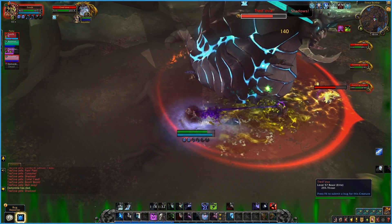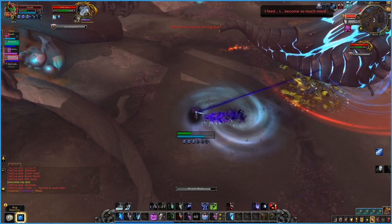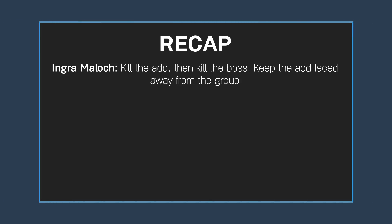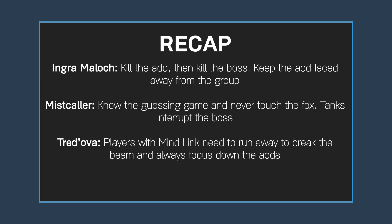Two players will be targeted with a mindlink beam. Those players need to quickly run in opposite directions far enough away to break the beam. Quick boss recap: Ingra Malok — kill the add, then kill the boss, and keep the add faced away from the group. Mistcaller — know the guessing game and never touch the fox; tanks interrupt the boss. Tredova — players with mindlink need to run away to break the beam, and always focus down the adds.